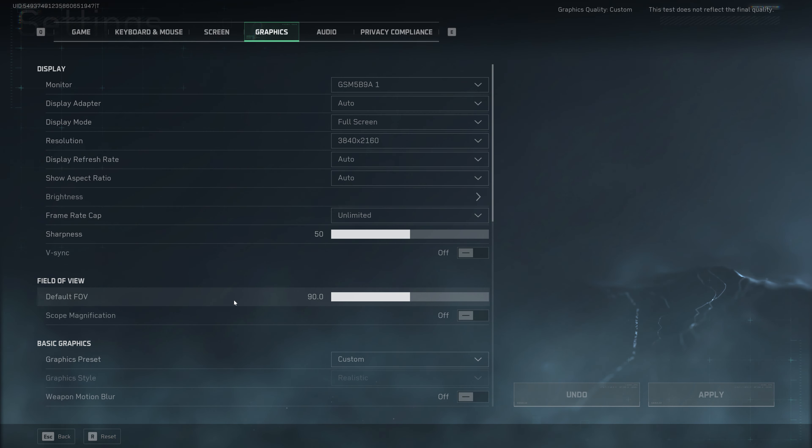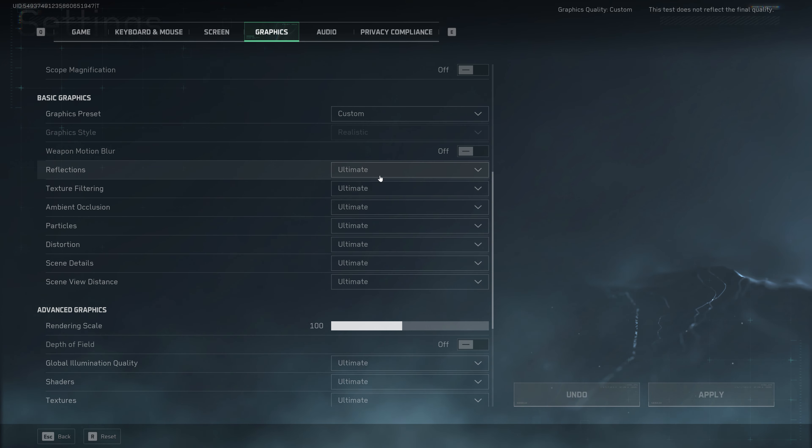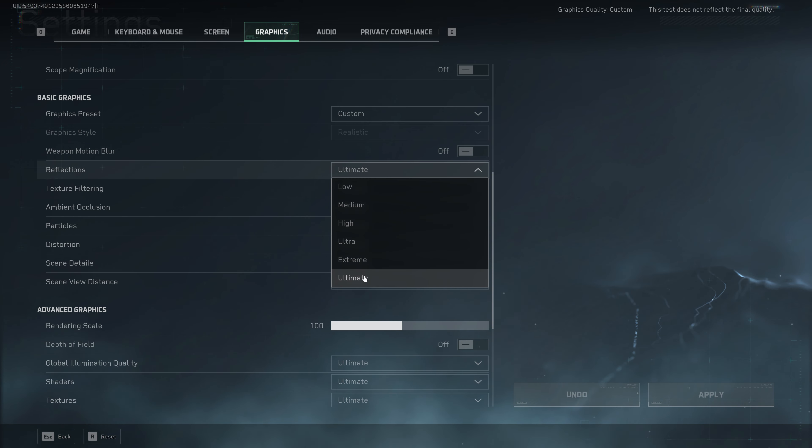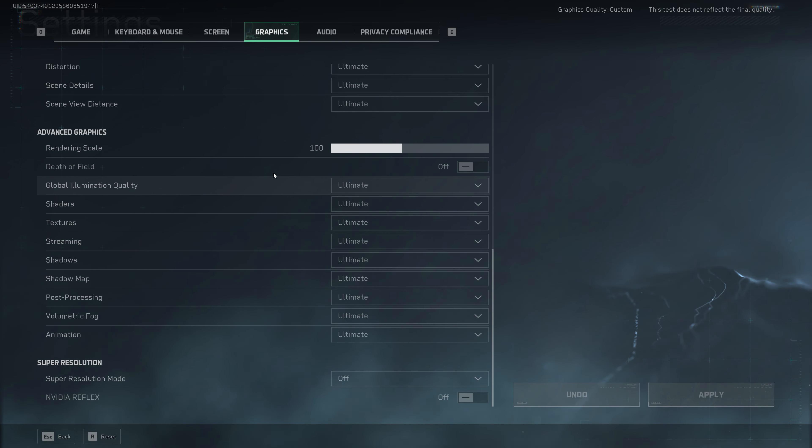I'm going to be taking a look at Delta Force Hawk Ops on my 4080 Super. I'm going to do it at 4K, so we've got that resolution set here. Graphics-wise, I've got everything set to the absolute max, which in this game is Ultimate. So you can see all the graphics settings here are set to Ultimate. We've got Render Scale at 100, so that's obviously 4K native. We do have DLSS in the game, but I'll check it out a little bit later in the video.